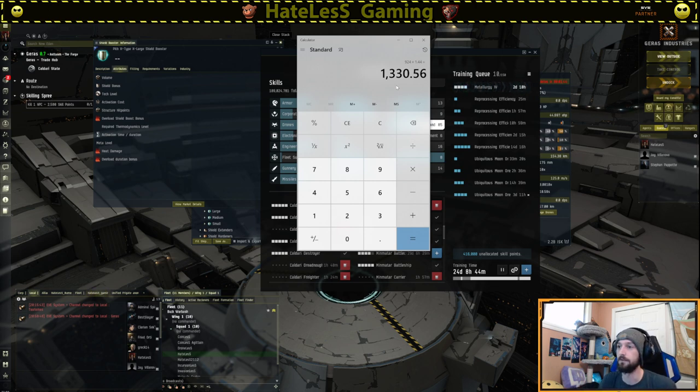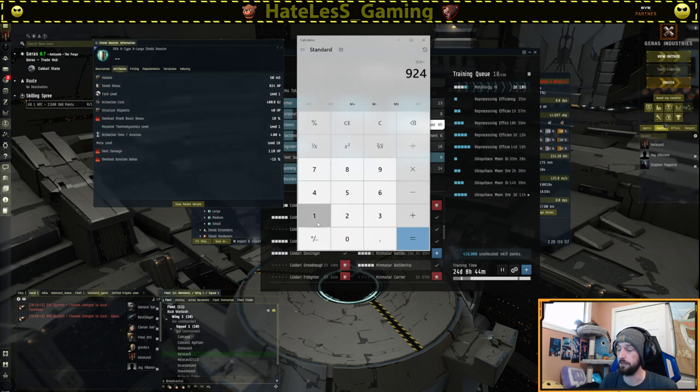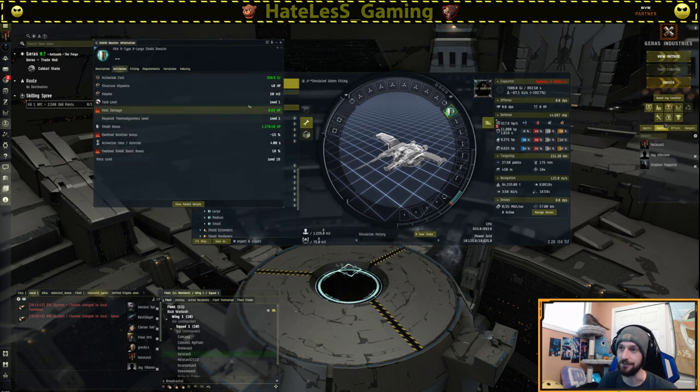Now I'm going to make my prediction, which is that it is 1.375, because of the bonus being 7.5 times five. 7.5 times five equals 37.5, so I predict 37.5%. We can go 924 and then multiply that by 1.375, and we get 1,270. So 1,330 or 1,270 is going to be what the shield boost actually is. For the big reveal, we're just going to show info on this and see what it actually is — and it is 1,270, which is exactly what my calculator said it would be.